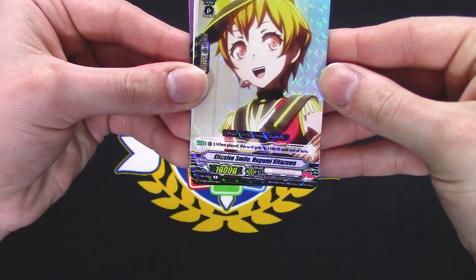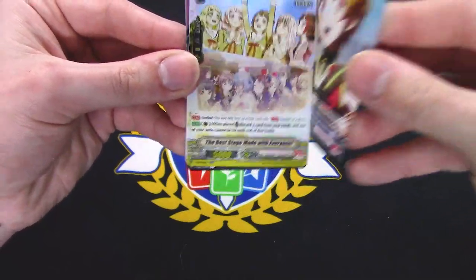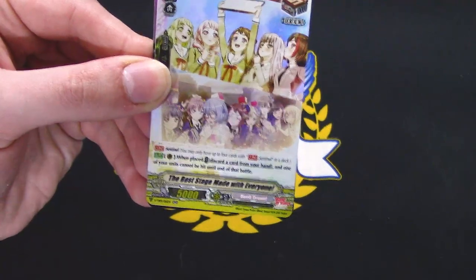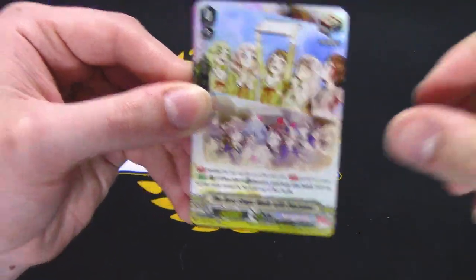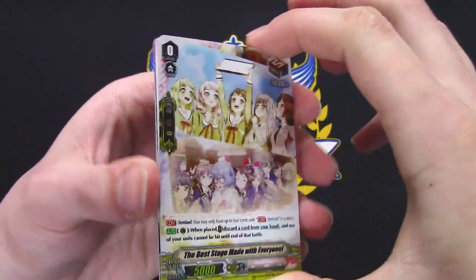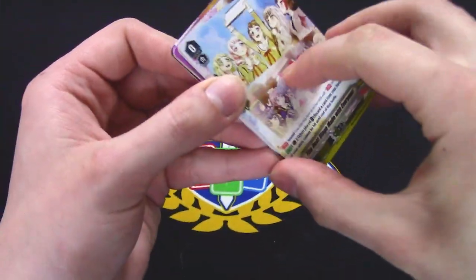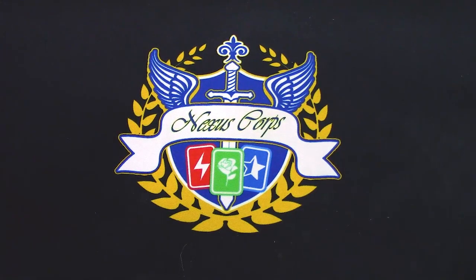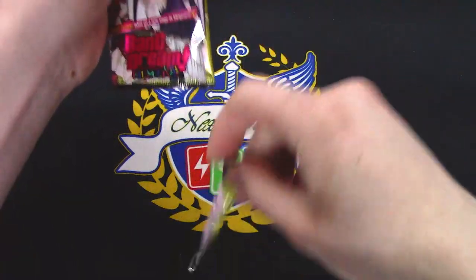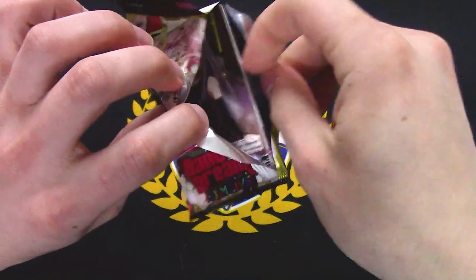Hello Happy World, Brave Jewel — went over that one. Another draw, another heal. When placed, this gets 10k — really simple. PGs — almost forgot about those. 'The Best Stage Made With Everyone.' Why don't they have different arts for this too? That'd be kind of cool. Everyone knows what PGs do.